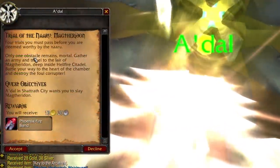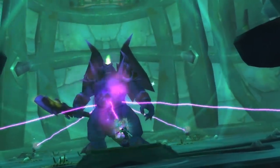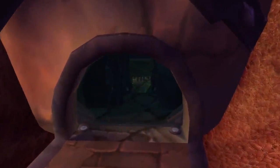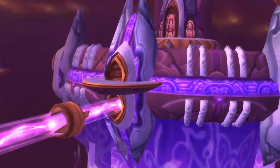Turn in all three of these trials to get the final trial, Magtheridon, which requires you to clear the single-boss raid Magtheridon's Lair, which can be found at the bottom of Hellfire Citadel approaching from the west side. Similar to Gruul's Lair, this particular raid doesn't require an attunement. And turning that in attunes you to the Tempest Keep raid, the Eye.